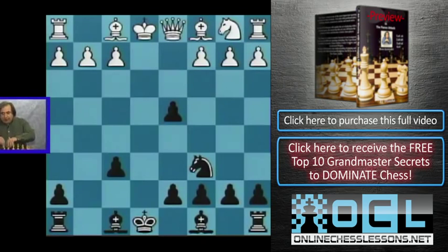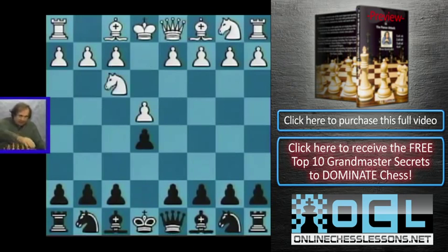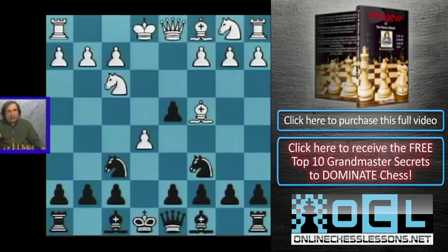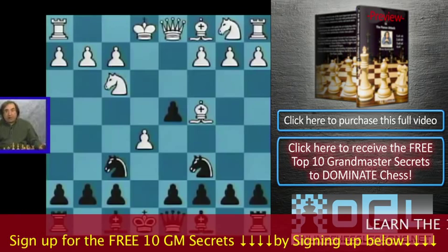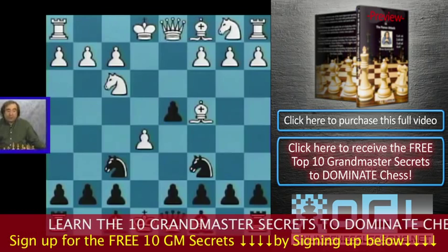Let's summarize what we just went through: e4, e5, knight f3, knight c6, d4, exd, bishop c4. On the main move knight f6, white goes e5, and there are three moves: d5, knight e4, and knight g4 — we covered them all. Throughout the whole opening, the conclusion is white has between some advantage and a big advantage. I would recommend playing bishop c4 very frequently.